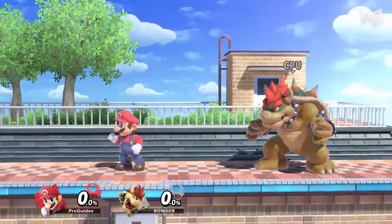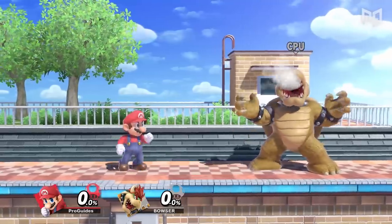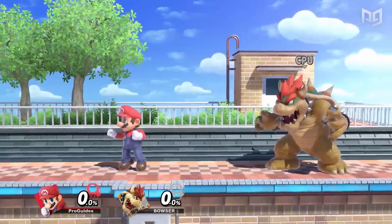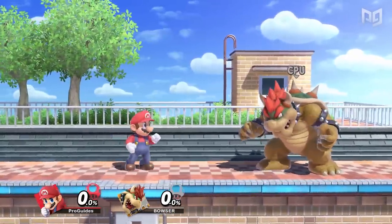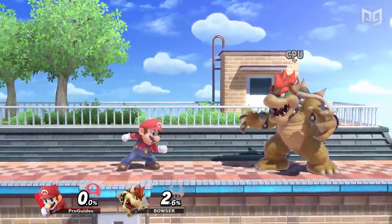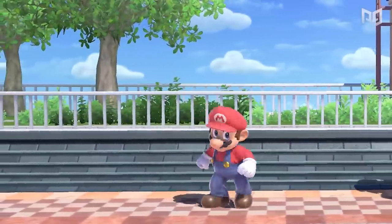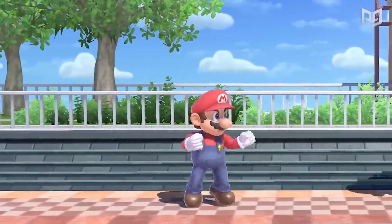For the final grounded drill, we have a simple cooldown: practicing turnarounds. Smash is so fast and frantic that we forget how important tiny touches can be. The turnaround often gets overlooked but can be huge — you can turn your character around without moving by gently nudging the stick in the opposite direction. This is really useful if someone whiffs a big attack and you have your back turned — you can turn around and grab. Even top players drop this and miss a kill. Spend five minutes turning around, focusing on accuracy then gradually speeding up.